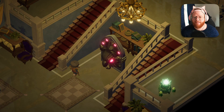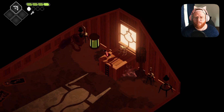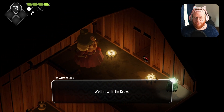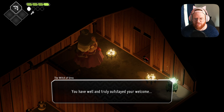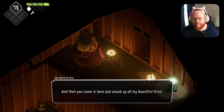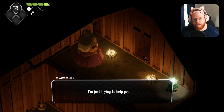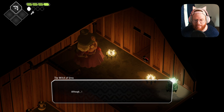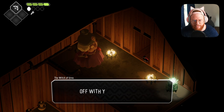Looks like that door's open now — it's got glowing red eyes, that can't be good. 'Well now, little crow. You have well and truly outstayed your welcome. First you lead my daft grandson astray, filling that head of his with nonsense ideas about curses. And then you come in here and smash up all my beautiful urns. If you set foot in my basement, there will be consequences. I might even have to have words with your employer, although I'd rather not see that old weirdo again. A lock for a head — so strange. Off with you, little crow!'